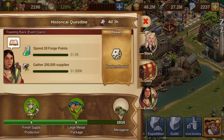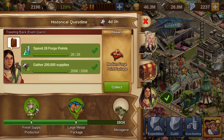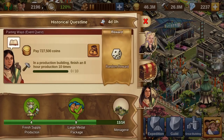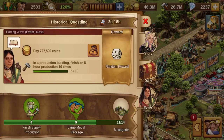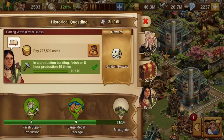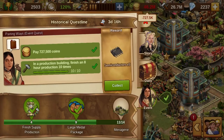For the completion of the first 9 quests, you receive a large package with medals. If the quest just requires you to donate goods to your guild's treasury, you can use Iron Age goods. Medals no longer work for this, as InnoGames changed that.